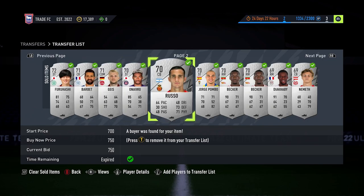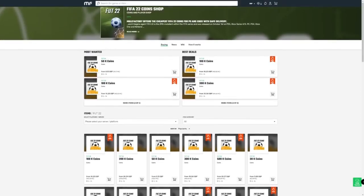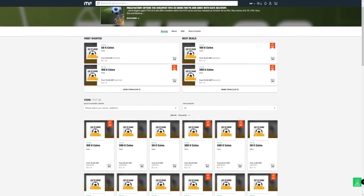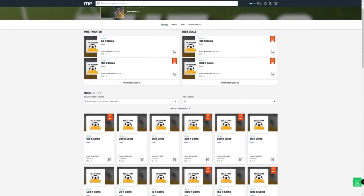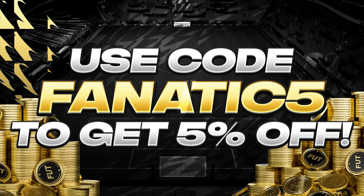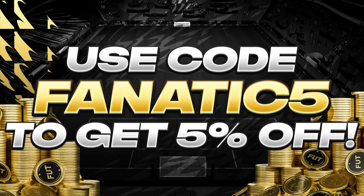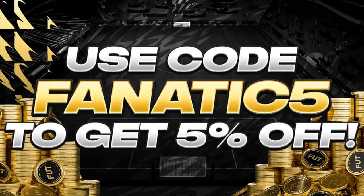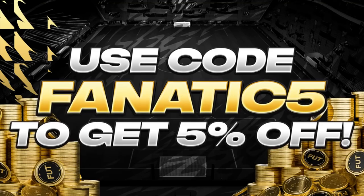Before we get into the video, if you're looking to skip trading and just get to the point where you have coins in your account, there is no better place than Mule Factory. Head over there to get yourself some cheap, fast FIFA 22 coins — completely reliable — and if you use the code 'fanatic' at checkout you'll get yourself a five percent discount. The link can be found in the description down below.